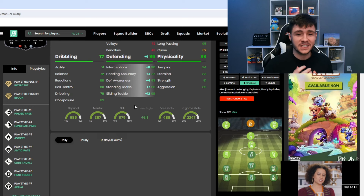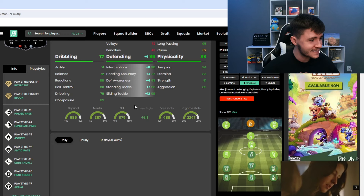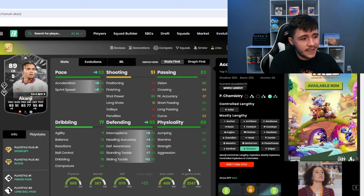If we jump over to Futbin, we can see that Akanji does have nine different play styles, which is honestly phenomenal. He has the Intercept and Block play style plus — that's going to be very OP in-game, especially for a center back. He does also have Ping Pass, Long Ball Pass, Jockey, Anticipate, Slide Tackle, First Touch, and Aerial. A lot of his play styles are really effective in-game. Sometimes EA will give players play styles that don't really change anything, but these are all really good and very consistent for a center back.